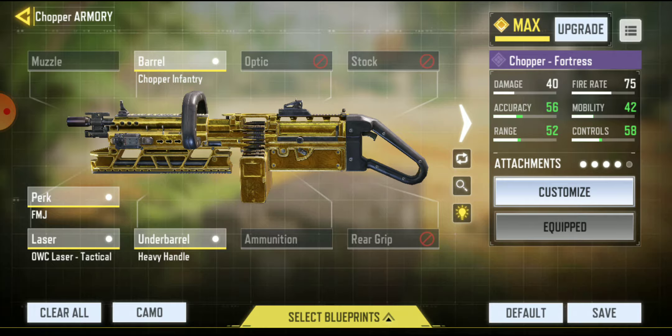So for this loadout, for the barrel we've got Chopper Infantry. For the perk, we got FMJ. Laser, we got OWC Laser Tactical. And the underbarrel, we got Heavy Handle.